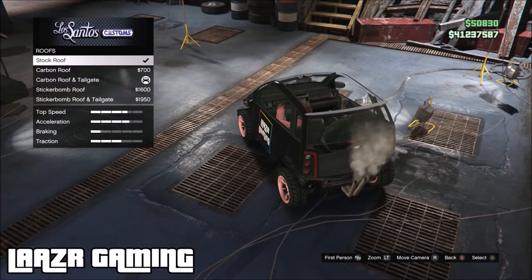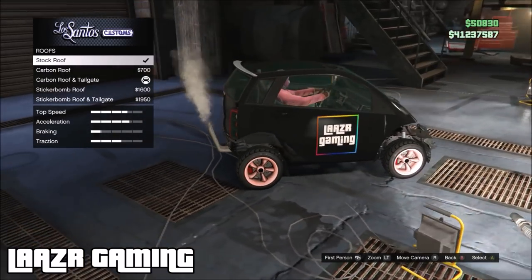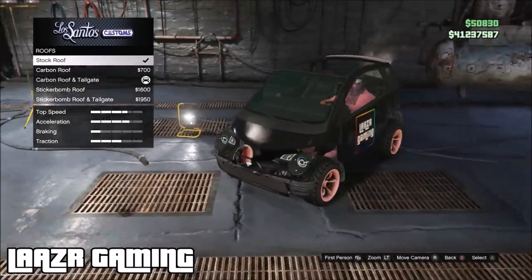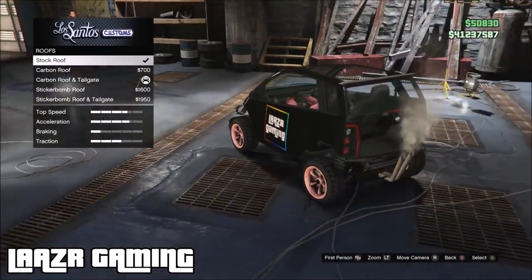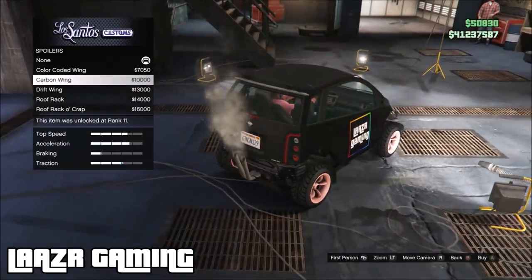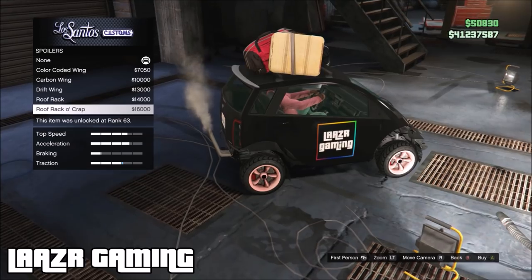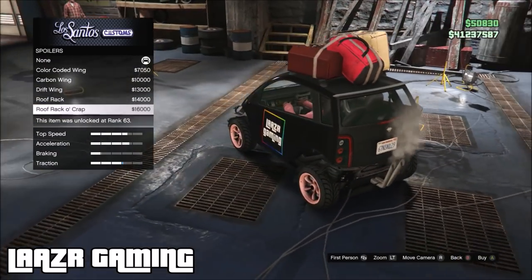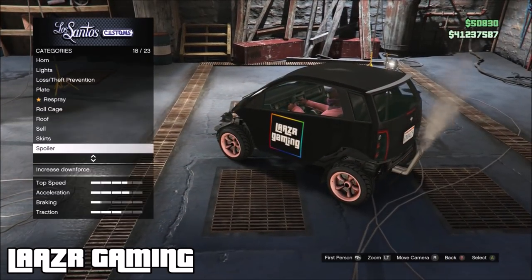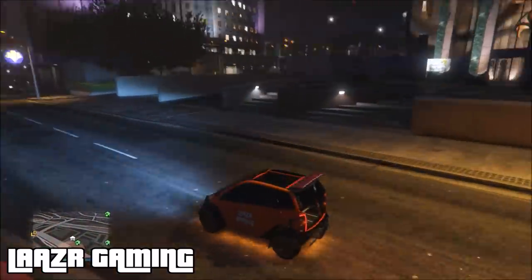From here you're basically done — just fully kit out the car how you like it. This is the great thing about the Panto because it comes with some crazy customization features. You can make it look really sick and modded — it comes with big exhausts sticking out the back, really unique-looking grills, and a bunch of stuff you can put on the roof. So even if you and a couple of friends all do this naked Panto glitch, you can still make your cars look very different from one another.